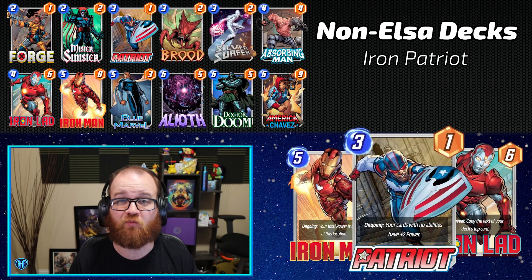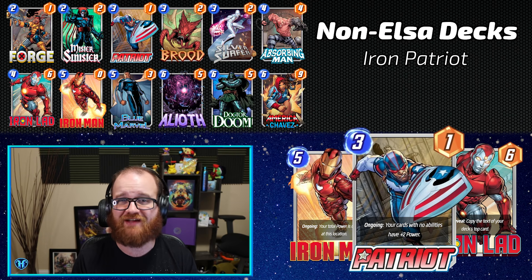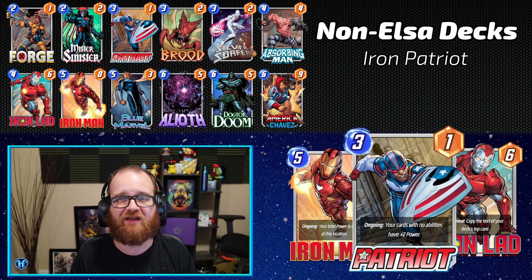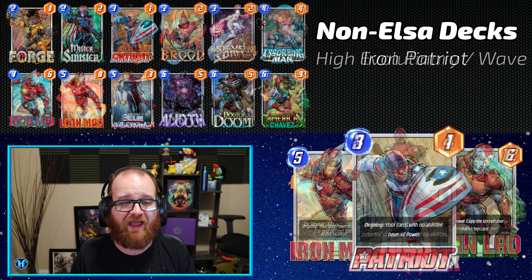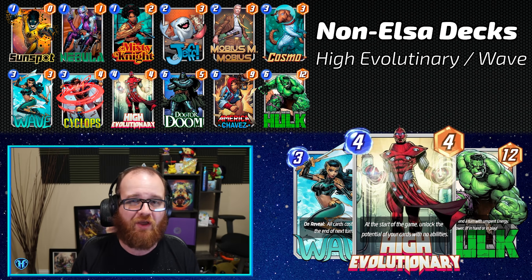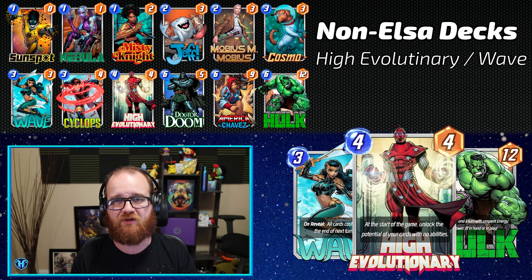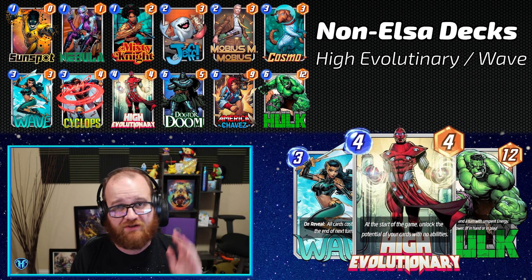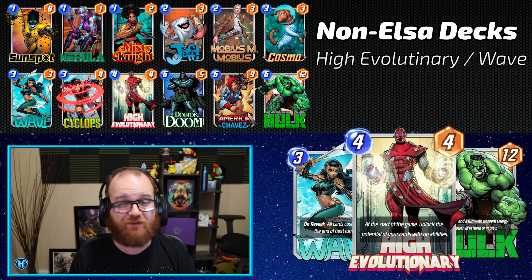The next two top performing non-Elsa decks I won't dig into deeply, but it's worth noting these tried and true classics are still performing well. The Iron Patriot deck that plays a ton of stuff to the board and tops out with big monsters is still phenomenal, and the Wave High Evolutionary deck is still putting up big numbers, disrupting people with Wave and accelerating when Mobius is nowhere to be found. Both are still fantastic choices even post-Elsa's release, per the metrics on Untapped.gg.